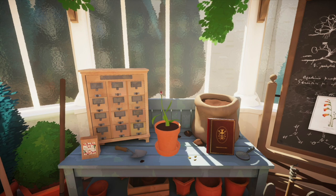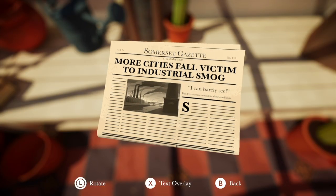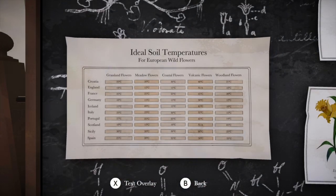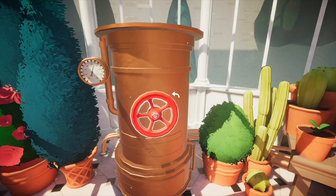The plants you grow in the game are unique and come with special requirements. It's up to you to research various clues such as letters, posters and books to figure out exactly what the plant needs to grow. You can then interact with items in the manor to prepare their ideal environment.